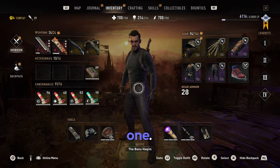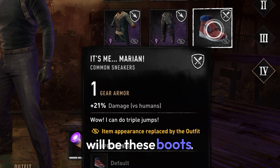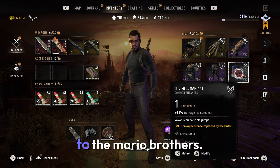You'll first need two things. One, a fully upgraded paraglider. And then the next thing will be these boots called Itzami Marien. These of course are an Easter egg to the Mario Brothers.